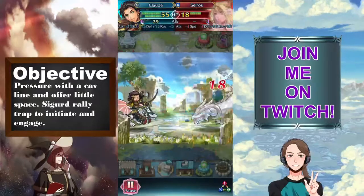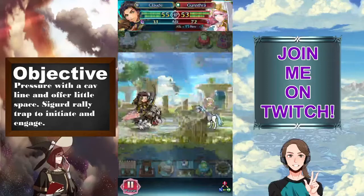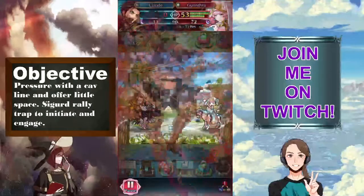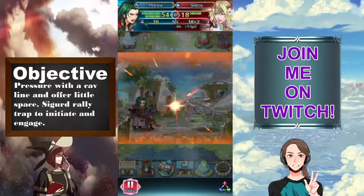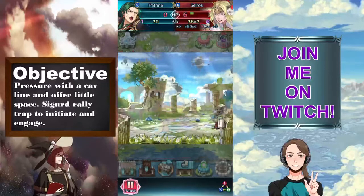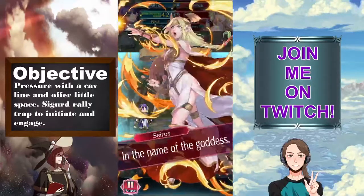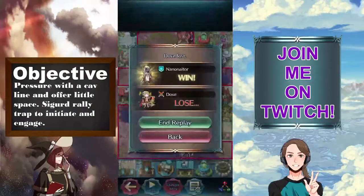Gunthra, if you get a debuff on you and have no way of removing debuffs, she will very likely kill you unless you have an insane res stat. As you can see, she has plus 35 attack — which is usually overkill, but makes a difference for certain matchups, as you'll probably see later in the game. Also, Veronica's Dragging Wall is certainly very helpful for her, especially with her amazing stat line. A little slow, but her follow-up conditions and preventing the enemy's follow-ups will help her stand out a lot as well. She'll often get a kill here and there too.